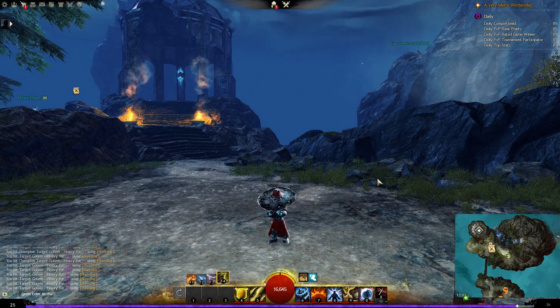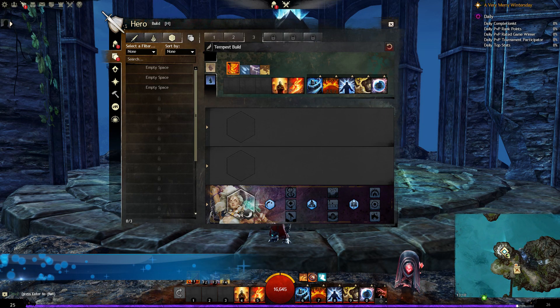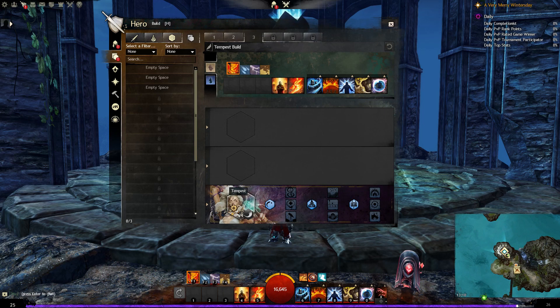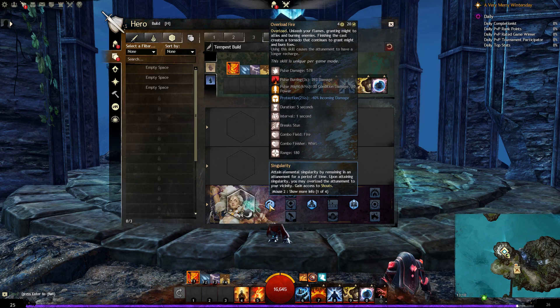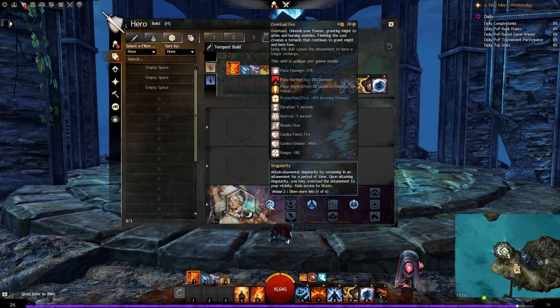Now let's look at the actual elite specialisation and its individual traits. We've equipped the Tempest specialisation — it has to be in your third slot as an elite spec. Just by having it on your bar you get warhorn proficiency, allowing you to wield the warhorn weapon. Your first passive is Singularity: attain elemental singularity by remaining in an attunement for a period of time, then overload it. This also grants access to shouts.